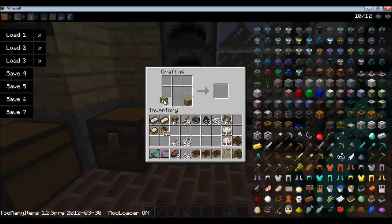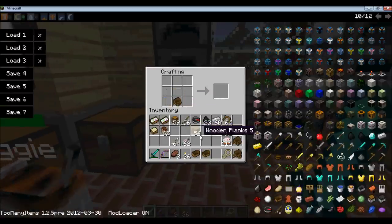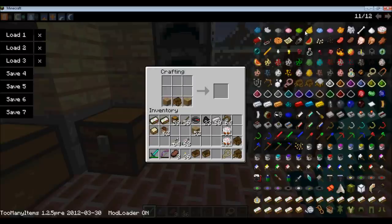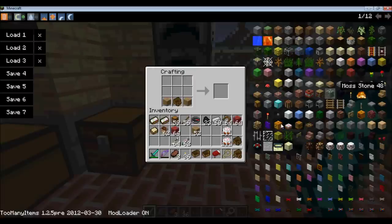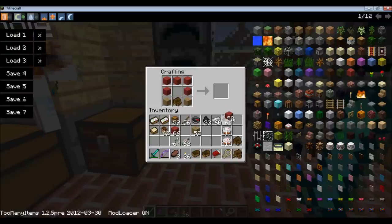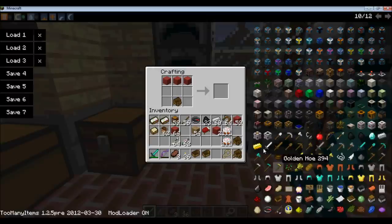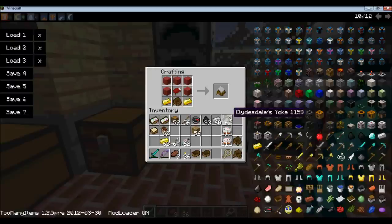And then to make the vardo, you need a wagon. Then you need a bunch of wood planks and a bunch of wool. You need gold ingots — so gold ingots there, wool all around, and a bed in the middle. That gives you your vardo.